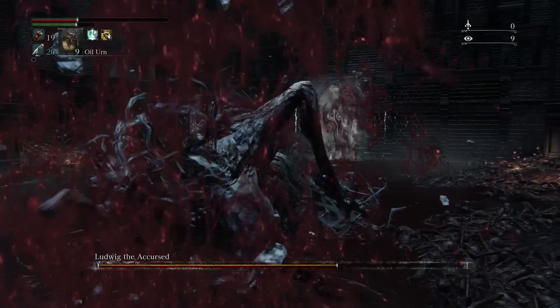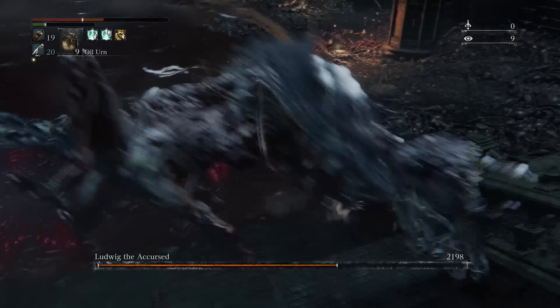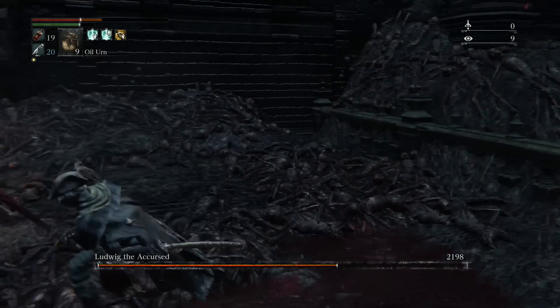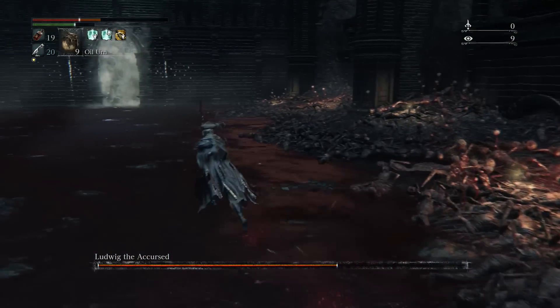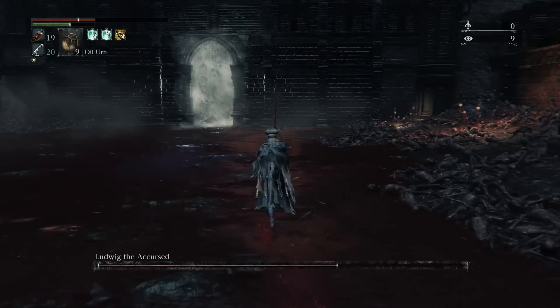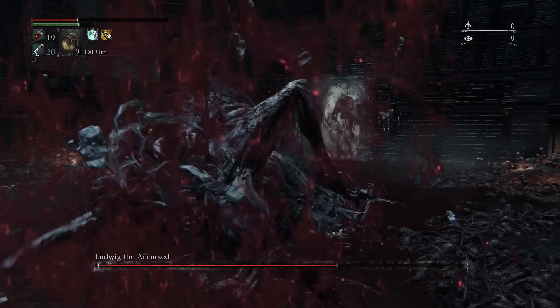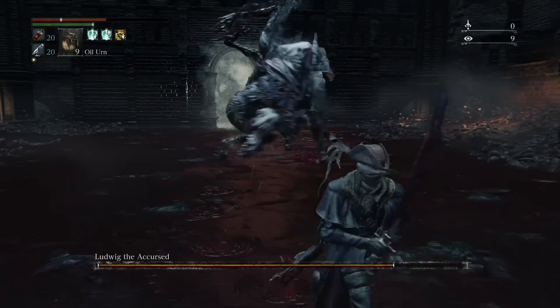Here we got the jumping attack. This one lags a little bit because it jumps, and you can see there's blood dripping. The way to dodge this one is you just simply run away — just keep running until the boss drops back down. Don't stay in one spot.